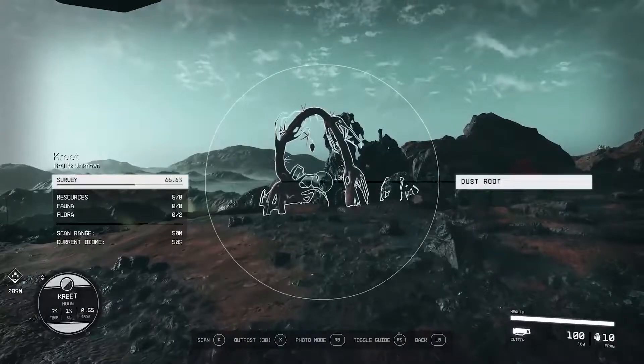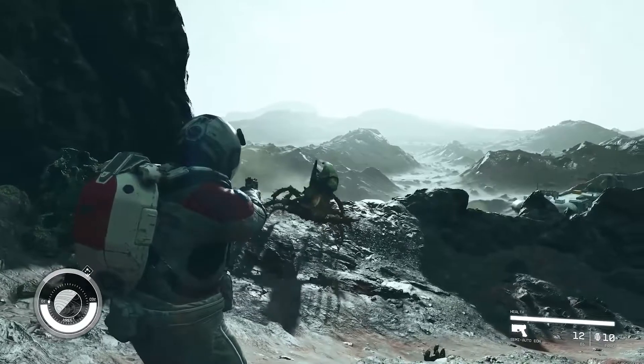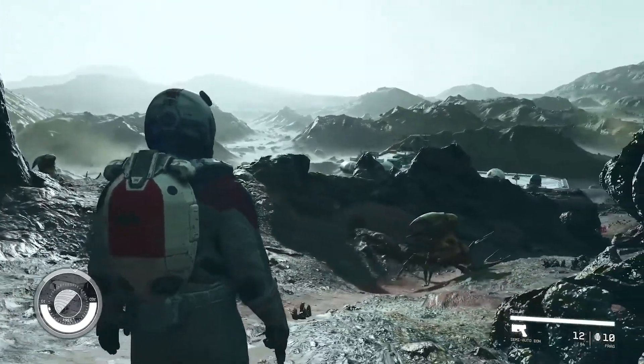During the scan, the compass on the bottom left now reads out some different information: the temperature of the planet, percentage of O2 — probably in the atmosphere — and what the gravity is, probably compared to Earth. We walk by some creatures, but the character decides not to attack. They look like they're running away and kind of remind me of mud crabs from Elder Scrolls, to be honest.